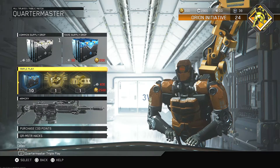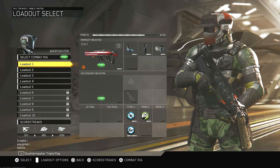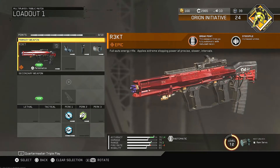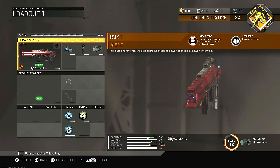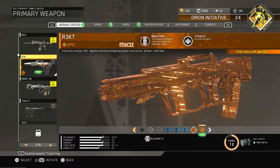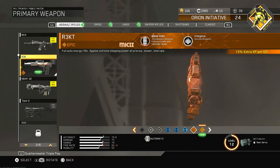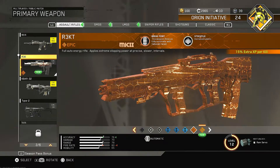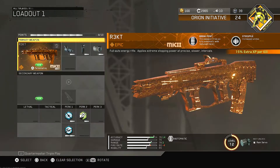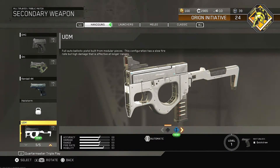So all in all, not too bad. Let's see what we really ended up getting. I already have this version of the R3K — it's fully automatic with increased ammo. And then we've got the other one, which is also fully automatic and increased ammo, except this one gives you 15 extra XP per kill. I think I'm going to use that one more simply for the fact that I'd rather use that.